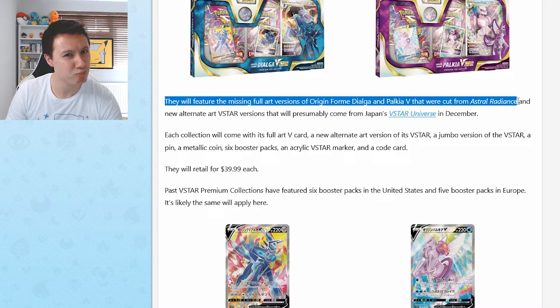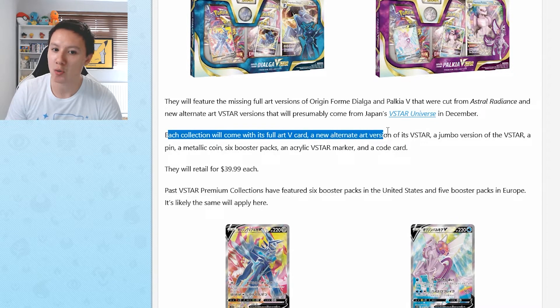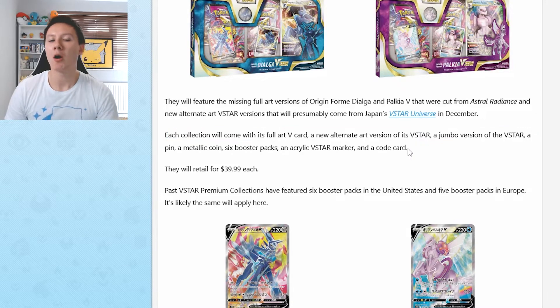These boxes will feature the missing full art versions of Origin Form Dialga and Palkia V which were apparently cut from the Astral Radiance set, which is pretty interesting. Each collection box will come with a full art V-Card, a new alternate art version of the V-Star, a jumbo version of the V-Star, a pin, a coin, 6 booster packs, an acrylic V-Star marker, and a code card.